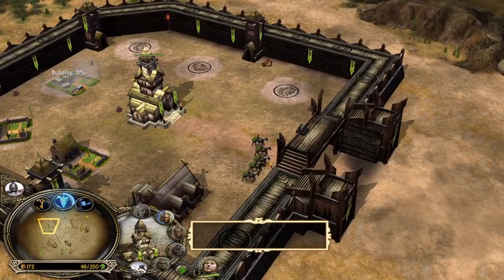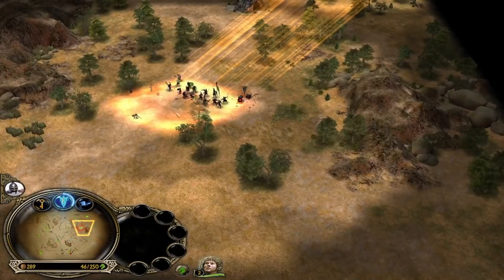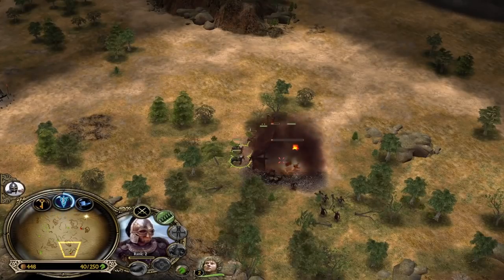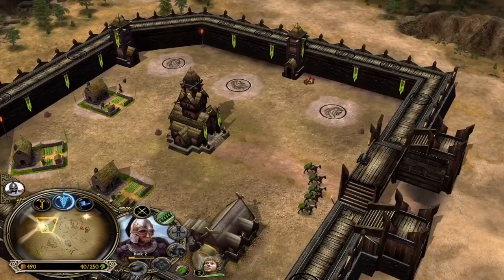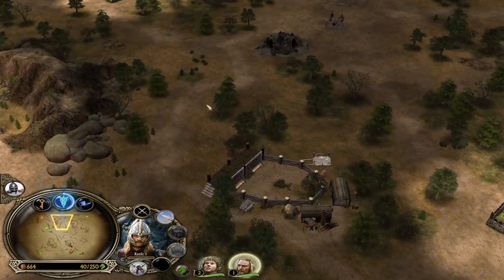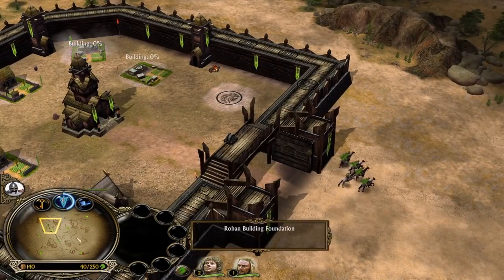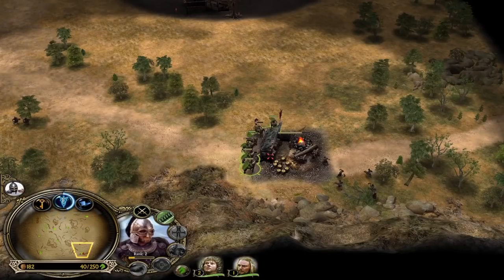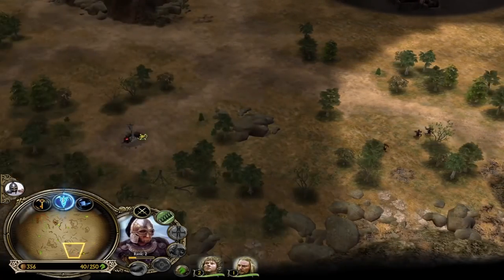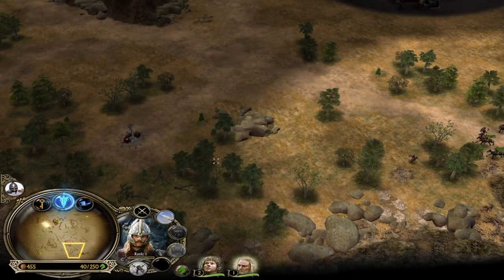Now we can deal economical damage. We'll be waiting for our Eoma, the horse lord of Rohan. One important thing to keep in mind: in order to get enough levels with your heroes, you need to make sure they are getting the last hit on the creeps. If Eoma gets the last hit on the Goblin Lair or an Orc Lair, he will get way more experience than when sharing. Sharing experience is like a 50-50 split, but if you last hit it solo, you don't share it with anything and you will get way more experience.